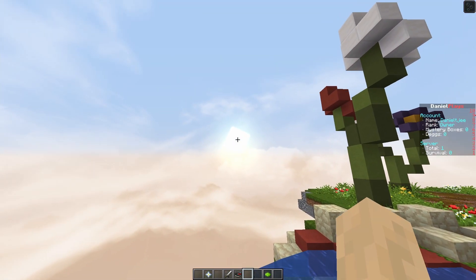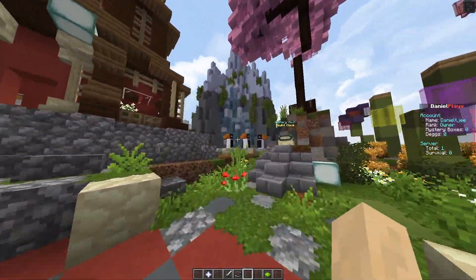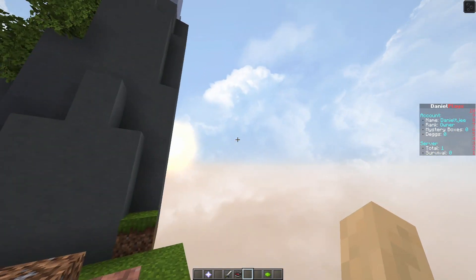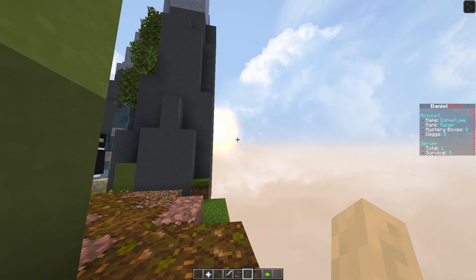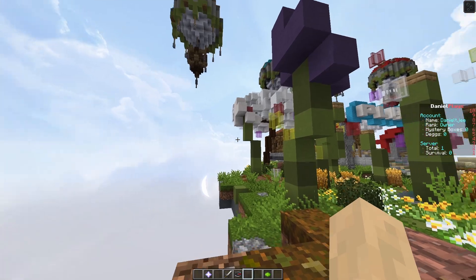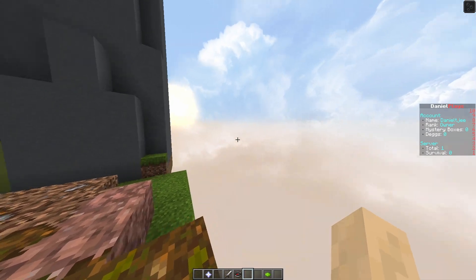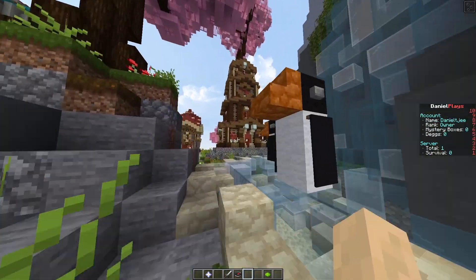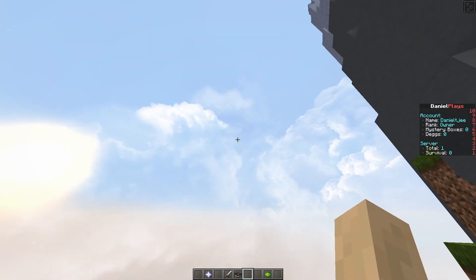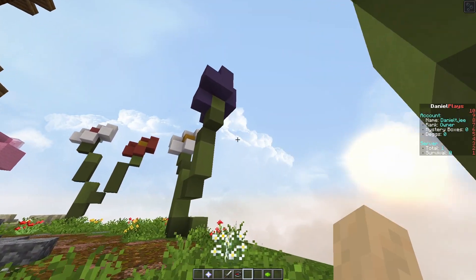The next option is called Dramatic Skies. It's essentially a proof of concept because it's not finished — it's supposed to become a biome-dependent texture pack that adapts to the color and ambience of different biomes, which is really cool. It has clouds and a really good-looking, realistic sun, with dramatic-looking clouds that fit the pack's name perfectly.